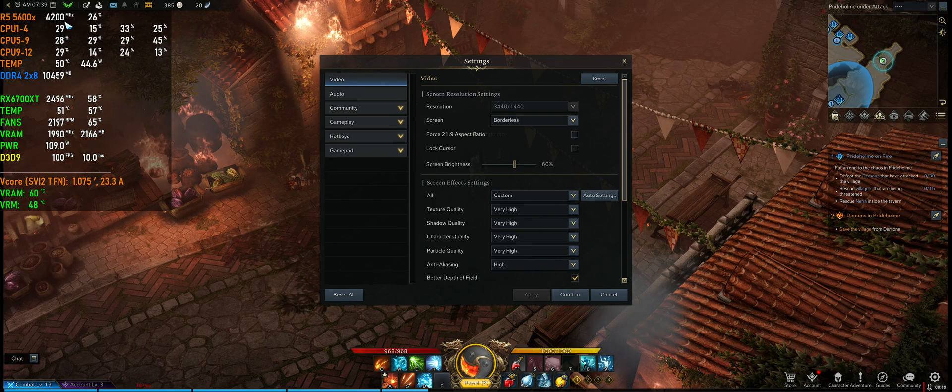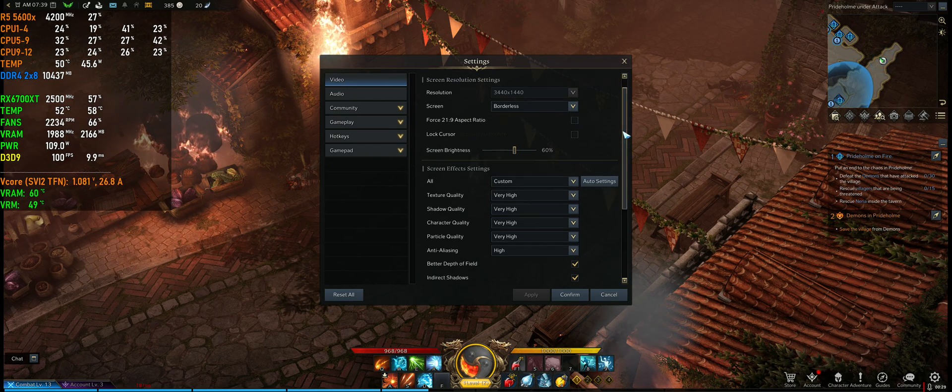That allowed me to run — I can probably even go lower on the V-core — but I just went for 1.10 volts, and that got me down into the low 50s, as you can see here.